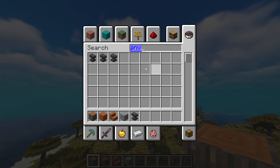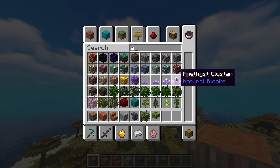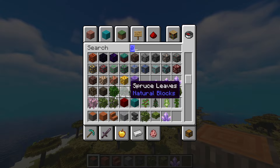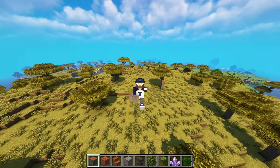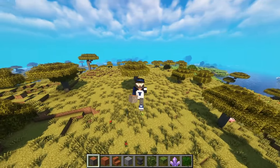We have anvils we can use, azalea leaves and the azalea bush, but not the flowering azalea stuff. Maybe for decoration we can take an amethyst cluster, but we cannot take the block of amethyst. Acacia leaves of course — I forgot about that. This might be quite challenging.